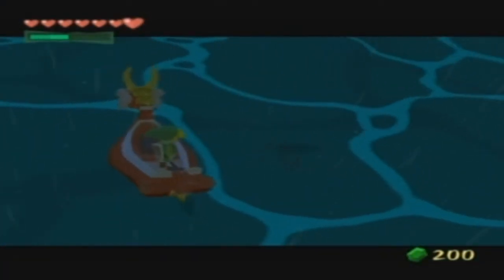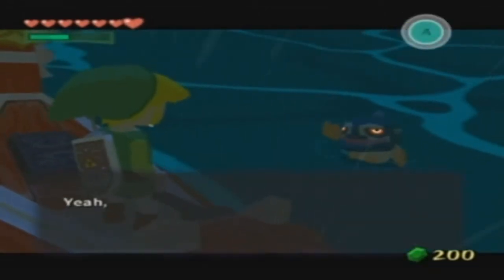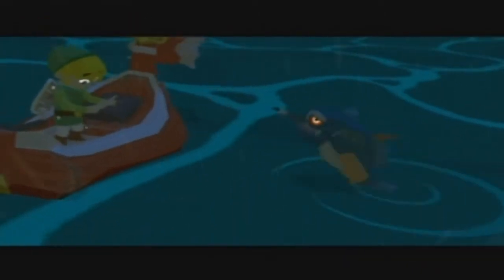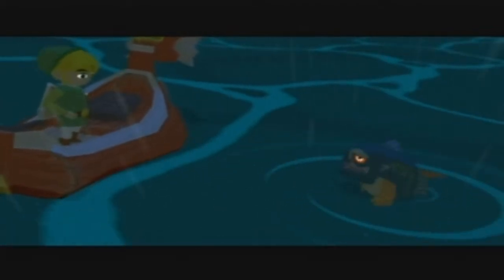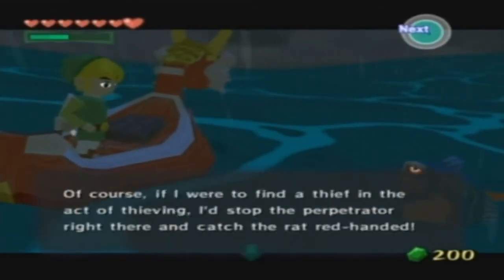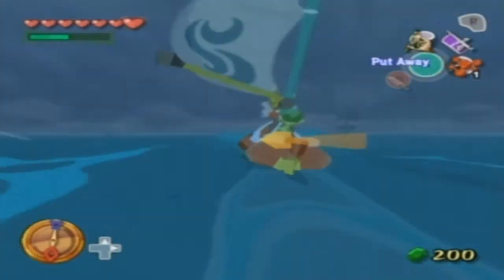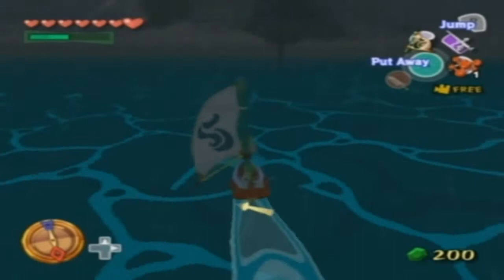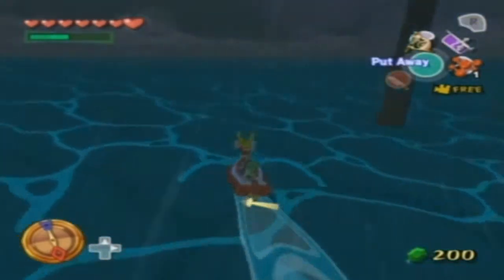First things first, we're gonna want to give some bait to the fish man of this sea chart section — I'm so bad with words, which is kind of ironic because I'm doing Let's Plays. This is the Six-Eyed Reef sort of section. He doesn't say anything of importance, we don't need to listen. So we're gonna want to be going past this little post area, and there's going to be a submarine that we're gonna want to go into.